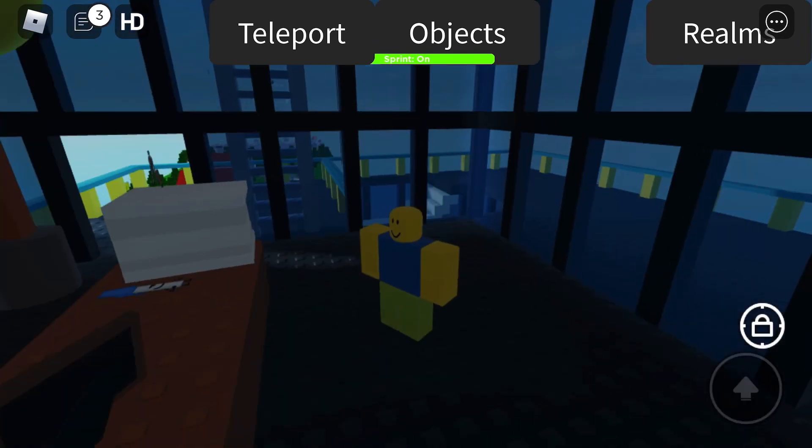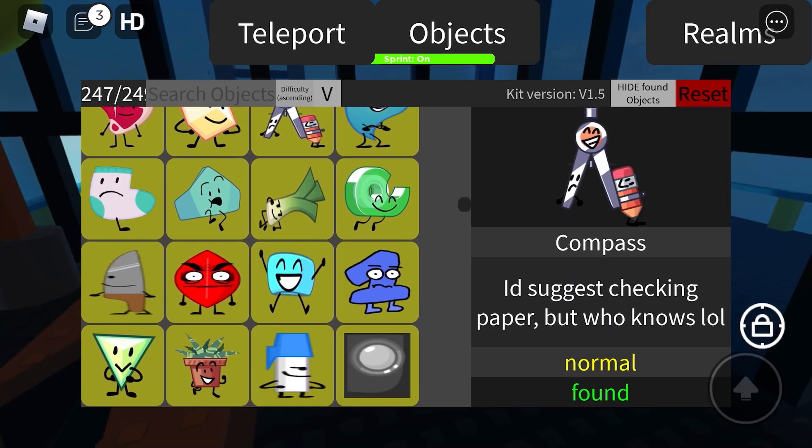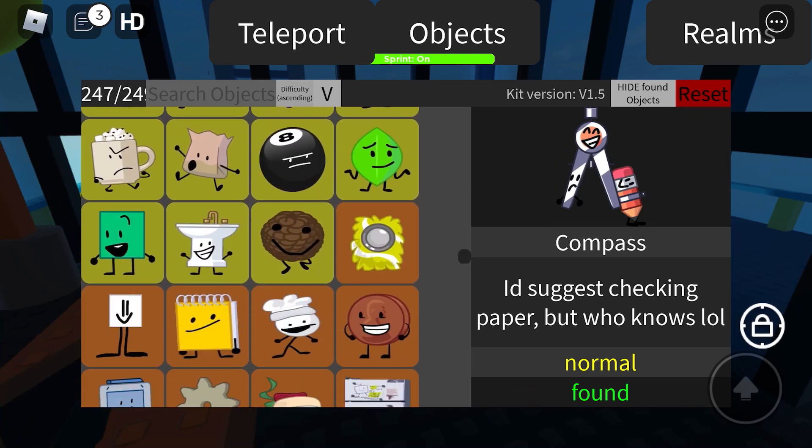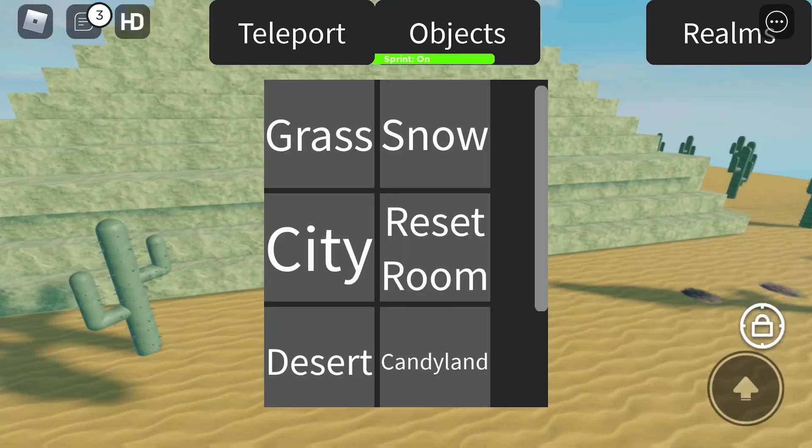There's Compass right there. And the next one I'm going to show you how to get is Kitchen Sink. Where's the Kitchen Sink? There's Kitchen Sink. I have a Kitchen Sink TP.